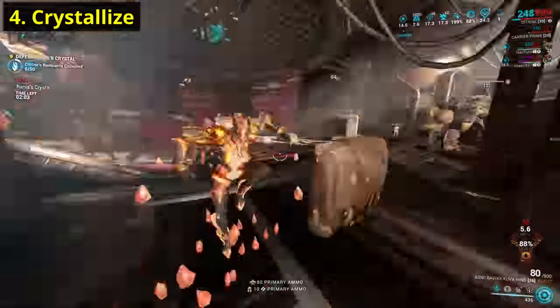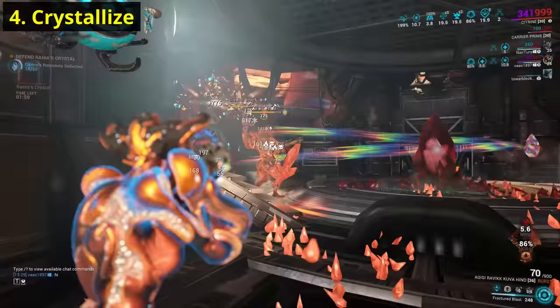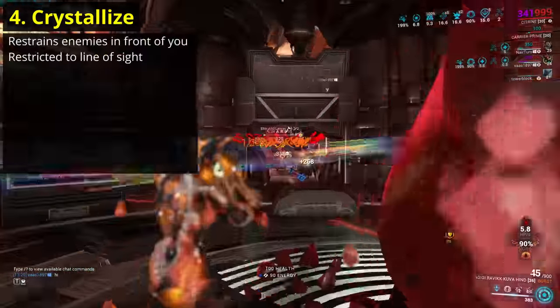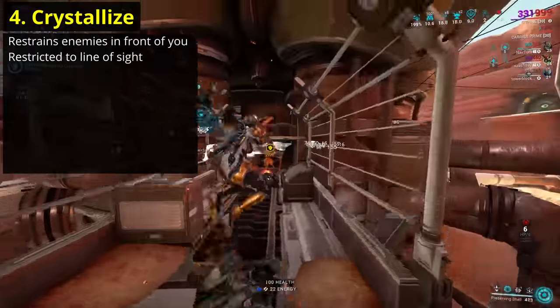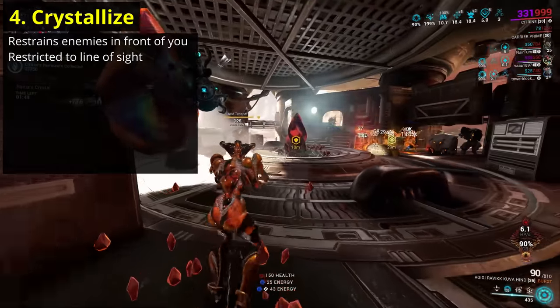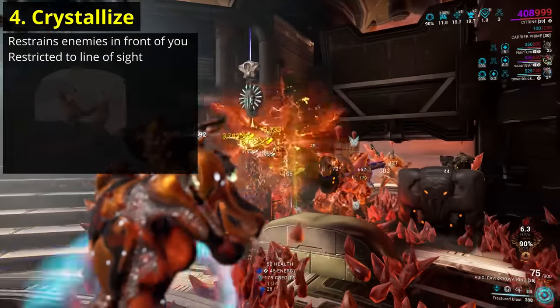Lastly, we have Citrine's fourth ability, Crystalise. On cast, Citrine will lurch forwards and downwards, summoning creeping crystals when she lands. These crystals will target all enemies in line of sight within a hemisphere in front of her, crawling towards each enemy and incapacitating it in a large crystal. The ability can target enemies above and below Citrine, even with no physical route between you and the enemy, so long as they're in range and in line of sight.